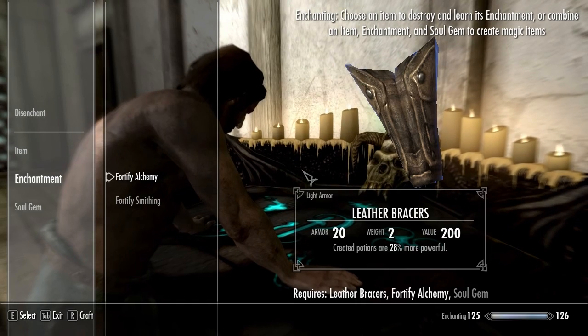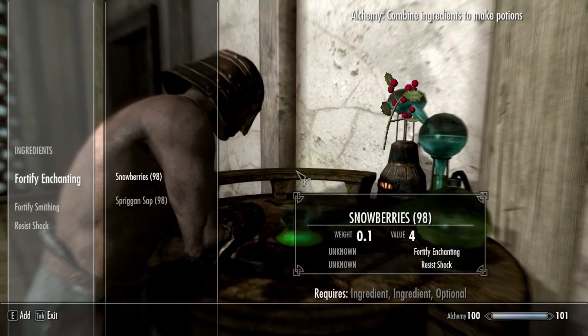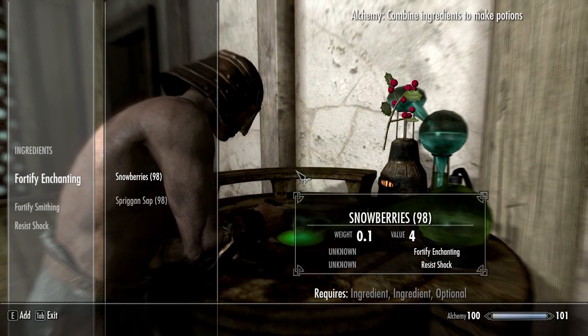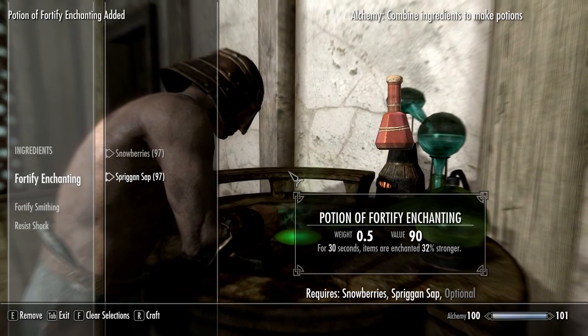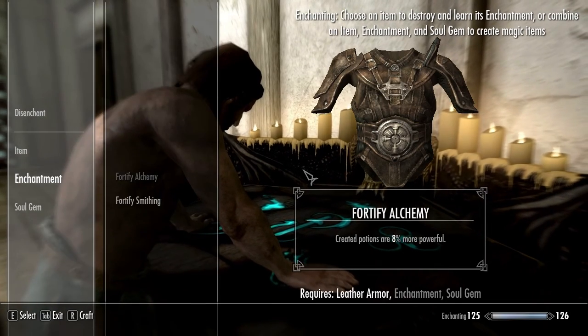For enchanting, you'll need the fortify alchemy and fortify smithing enchantments. For the potions you'll be making, you need a couple of spriggan saps, snowberries, and glowing mushrooms. And lastly, you're going to need 3 spare sets of enchantable armor to make the gear that will make this method possible.